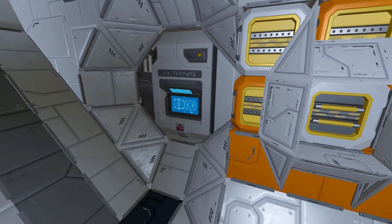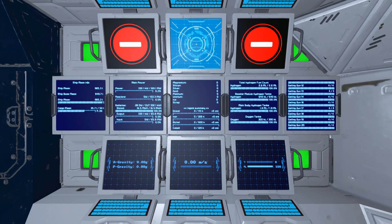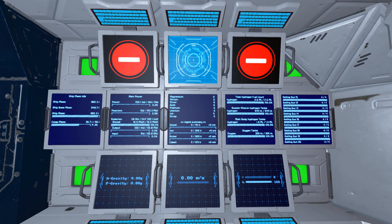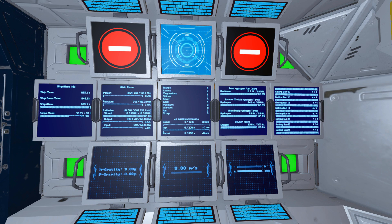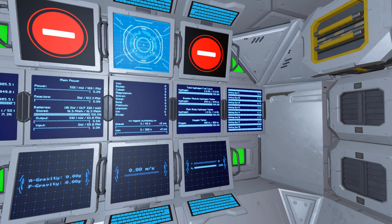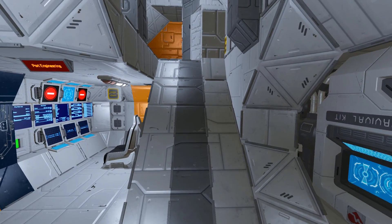Turning around, we've got a small cargo container to store stuff in, a survival kit to heal on and respawn on, and then our port engineering station. Here we have programmable blocks upside down with little display screens, plus information screens telling you everything going on with the ship: main power, the ship's mass, everything in your cargo bay, total hydrogen, all the ammunition and guns. It's a really nice setup.